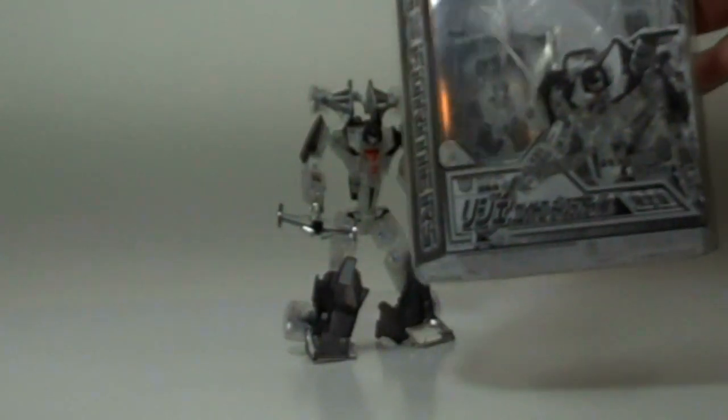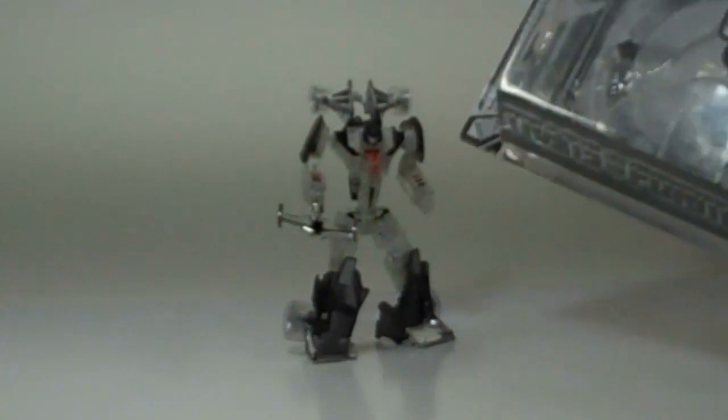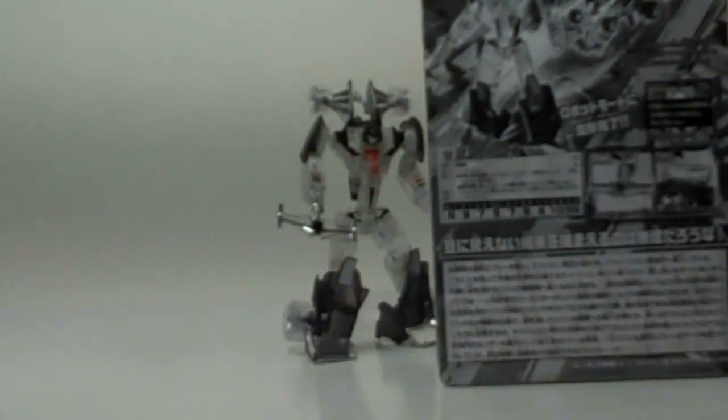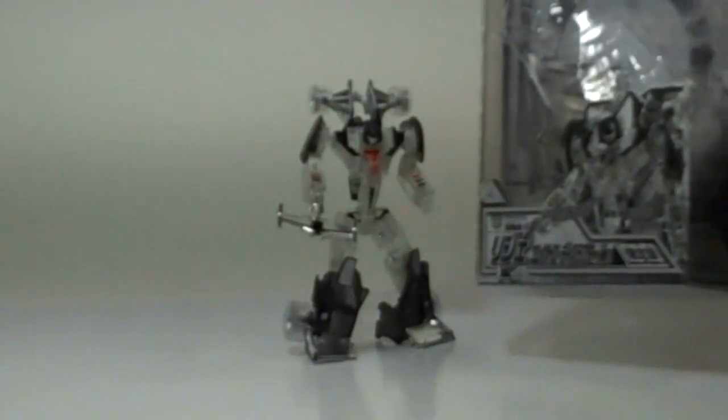I almost forgot to show you the packaging. He comes in the traditional Henkai packaging — monochromatic, this one being black, white, and grays to fit the color scheme of the figure. I really think Hasbro could learn a lot from Takara's packaging on their Henkai figures. There's some wasted packaging here, but nowhere near as much as Hasbro. Love this packaging — it's so much easier to just slip a little tape, slide the card out, and slide it back in if you want to keep it in the box. Very nice packaging.